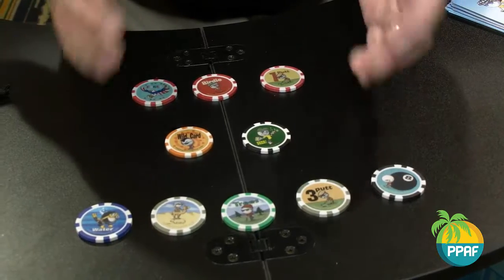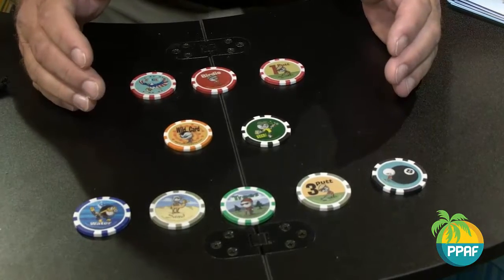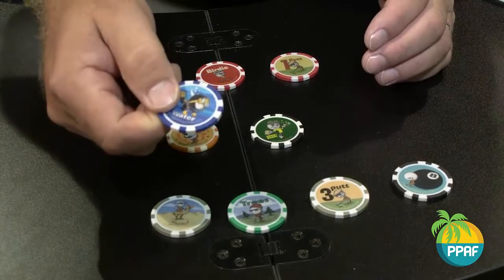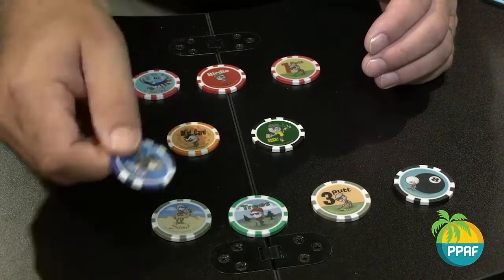So for example, right before we tee off, let's say we play a little Vegas Golf and make a friendly wager of two dollars a chip. What that means is for every negative chip you have at the end of 18 holes, you're going to have to pay each player two dollars each, or whatever the wager may be.